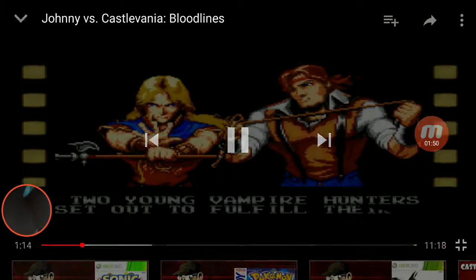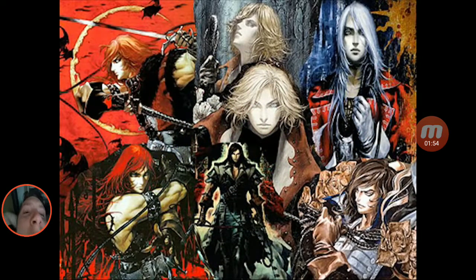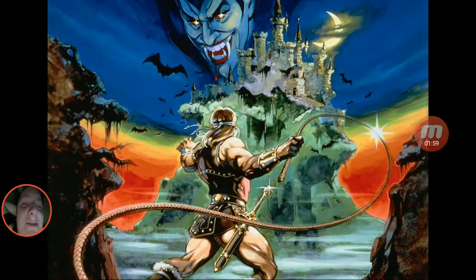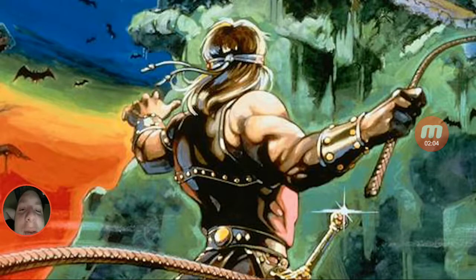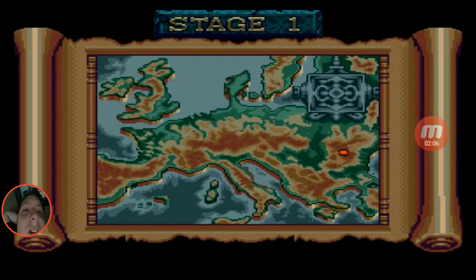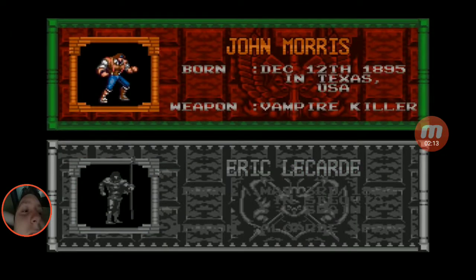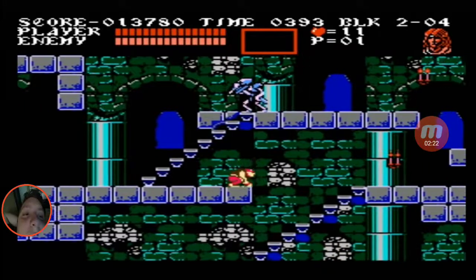Our heroes this time are two characters — John Morris and Eric LeCard. If you're wondering just where the hell the Belmonts are, we're not going to find out until Castlevania Portrait of Ruin for the Nintendo DS. So let's just say Dracula finally returned the barbed lawnmower with the Belmonts giving no hard feelings afterwards. You choose which character you want to play as before the adventure starts, with no way to switch between the two during the adventure. It would have been cool to switch like in Castlevania 3, but maybe that would make the game too easy.